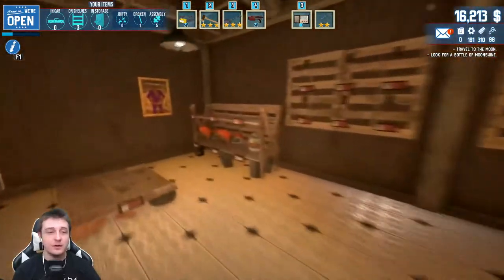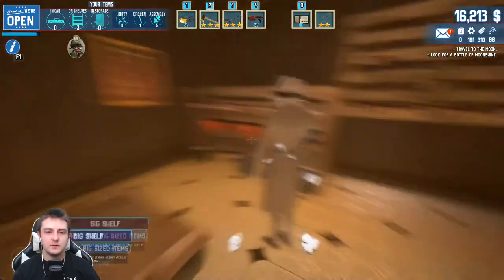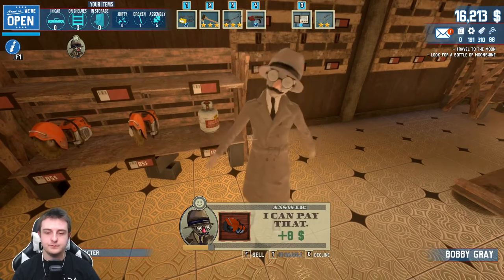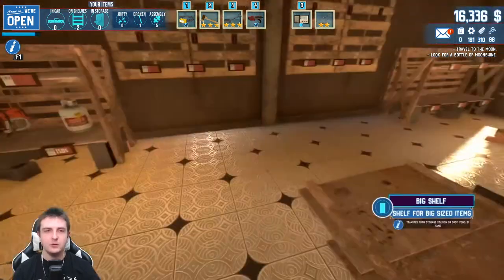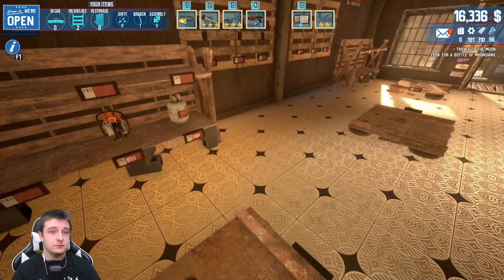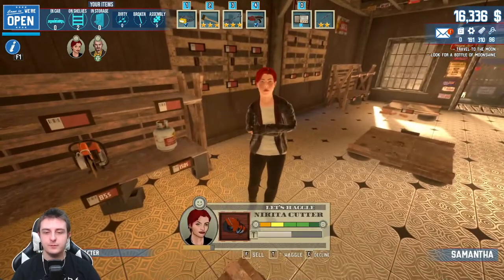The saw for $94 - how about you do it for $100 and some? Yep - $123! There you go, have a great one. Two more items left - the propane tank and the saw. Hopefully next time we get two customers in right away so we can make this a little bit faster. The other customer is outside selling something - we'll take a look, take a gander.